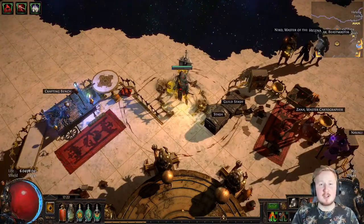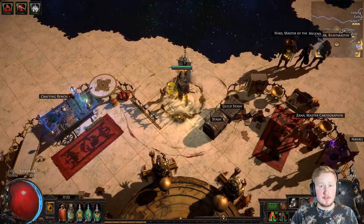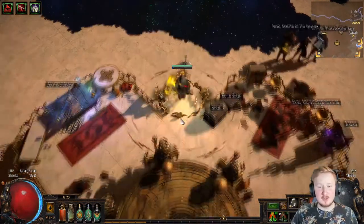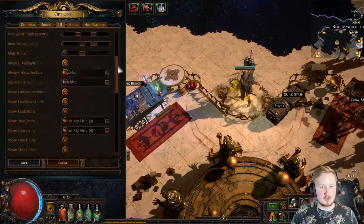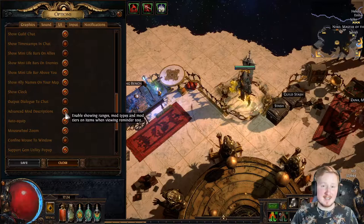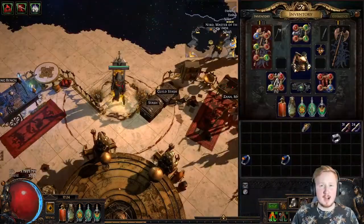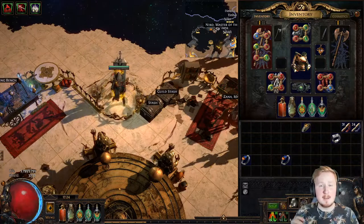Hello everyone, my name is Burgerbrush and today we're talking about basic bench crafting. The first thing you need to do is go to Options, then UI, and scroll all the way down to Advanced Mod Descriptions and enable that. Every rare item in the game can have different modifiers on each item.